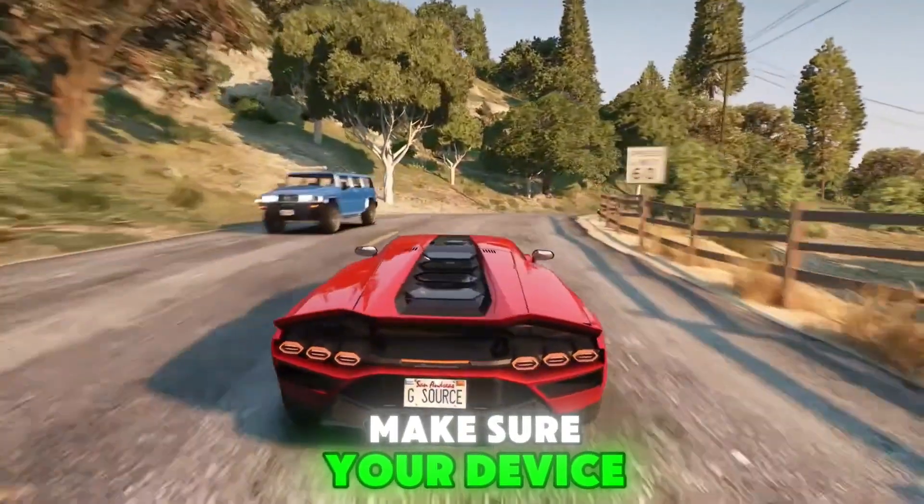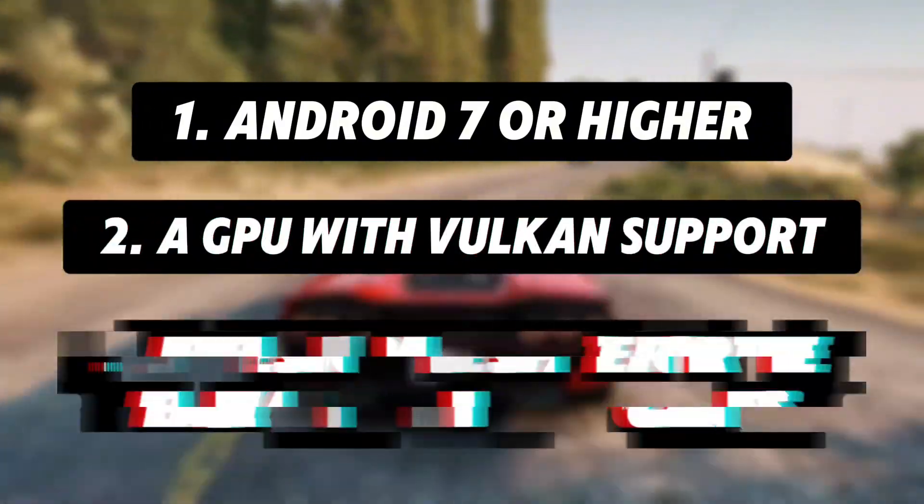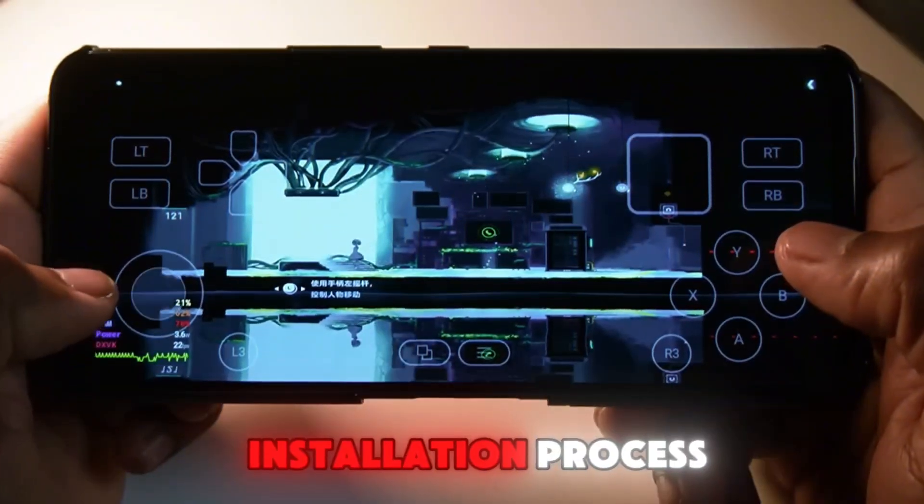System requirements — make sure your device meets these basic requirements: Android 7 or higher, a GPU with Vulkan support, and sufficient free storage space for the emulator and your games. Now let's start the installation process.